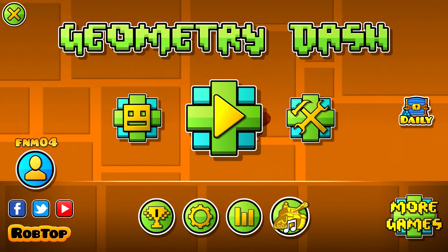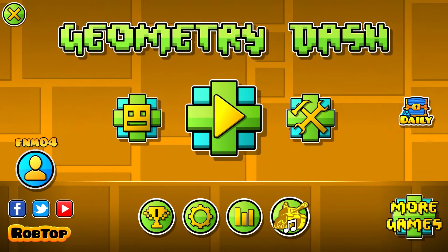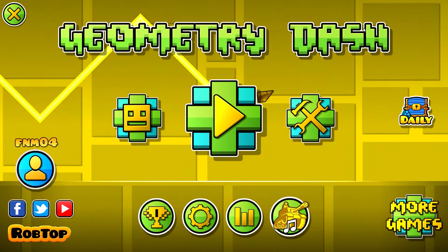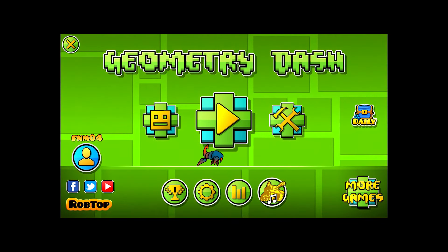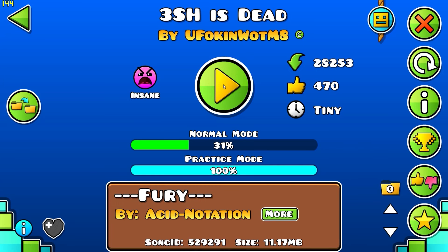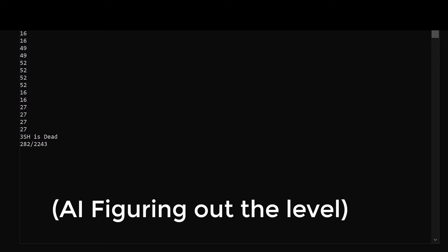I have a program coded by Figment — I'll link this in the description — that automatically uses an AI to beat the level for you with no need to record a macro. I'll show you how it works. You press play on the level, it does some figuring out and makes an annoying noise, and beats the level.